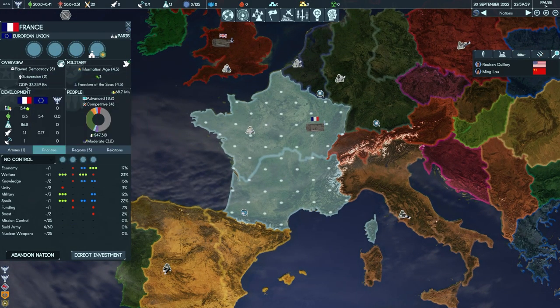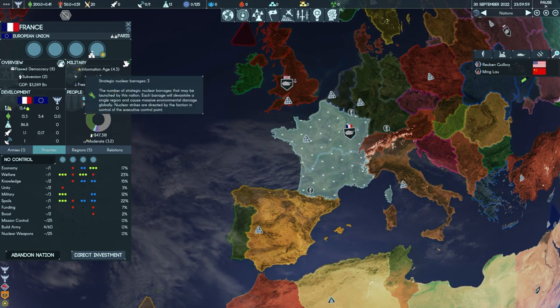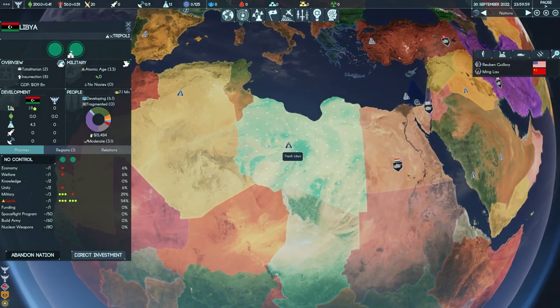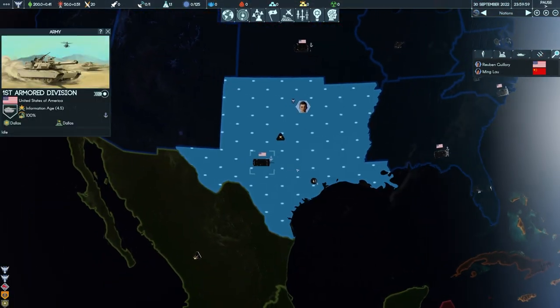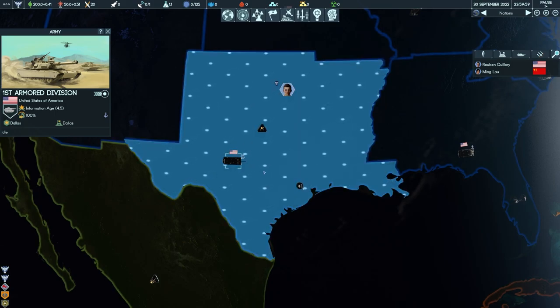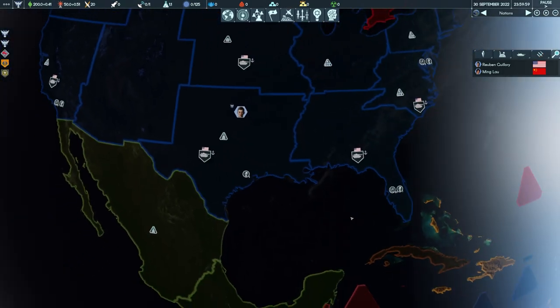When I talk about the map being really detailed, I'm not just talking about that. Every country has its government type, unrest level, and GDP — which essentially determines how many control points it has. It also has military settings: how many nukes it has, how big its navy is, how illiterate its people are, how unified they are. There's just a lot of detail going into every one of these countries, which is really cool. They even have an armored division in Texas right around Fort Hood — I don't know if that's intentional, but good job if it is.